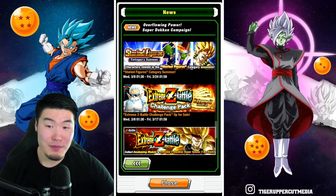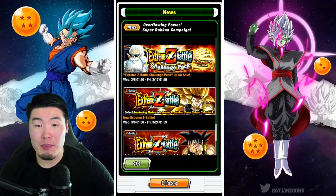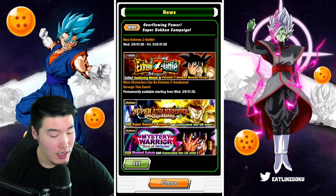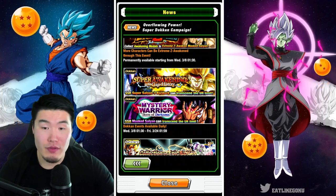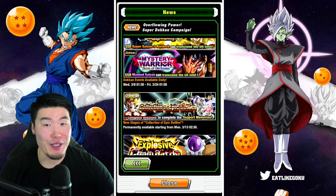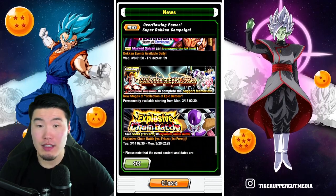We have story triggers, category summon — skip that — the Extreme Z Battle challenge pack, don't buy that unless you have a lot of money to burn. The Extreme Z Battle event for Bardock is available on March 8th, with some new characters that can be Extreme Z awakened through the Mass Saiyan Extreme Z Battle event. Also, 'A Collection of Epic Battles' — the event that felt forgotten about — is getting some new stages.